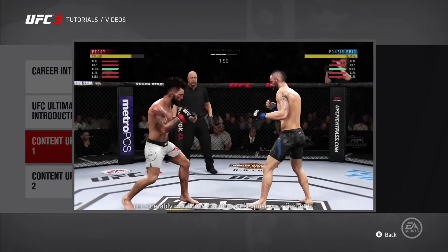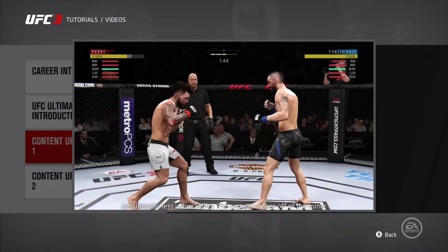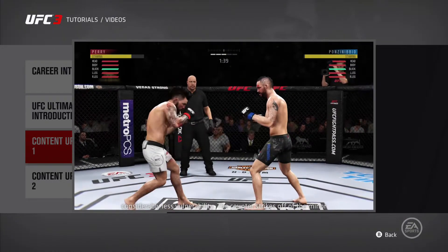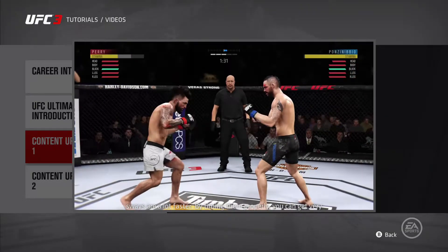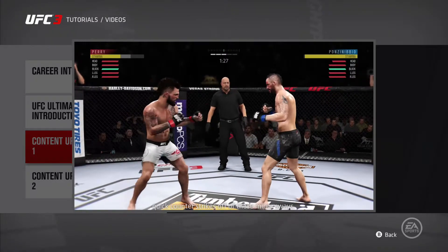The minor slips cost considerably less stamina and expose your fighter to considerably less vulnerability. The counter strikes off of the minor sways are a lot faster. By timing them properly, you can get very quick counter strikes off of these minor sways.